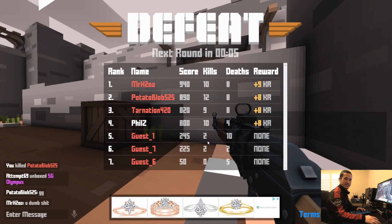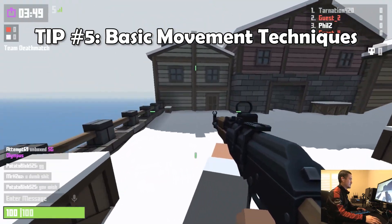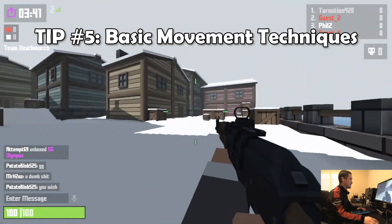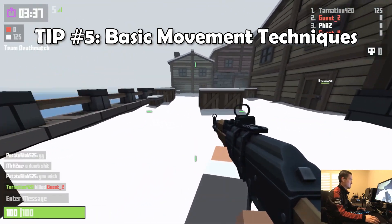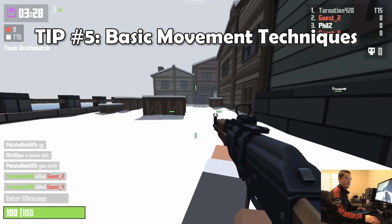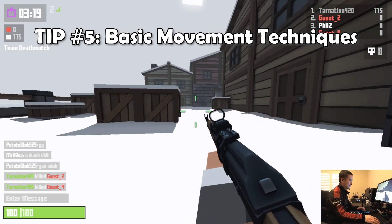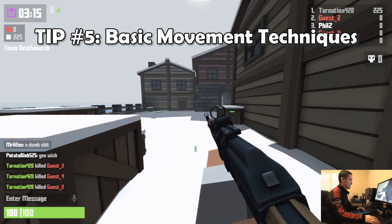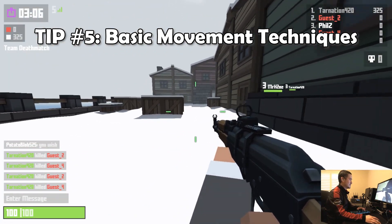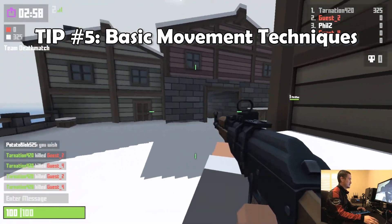Next I'm going to show you some basic movement techniques. The first is bunny hopping — you can jump while maintaining your forward momentum, which makes you harder to hit. It's not hard like in Quake where you have to strafe left and right; you just have to time the hop as you're landing. After that, learn how to slide. If you've played Apex Legends you're already one step ahead, but unlike Apex you can only slide when you're landing — so jump then slide. You can also maintain momentum and gain speed by jumping, sliding, and doing a little hop afterward.